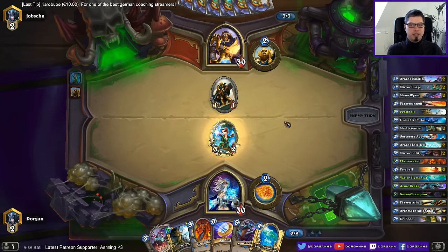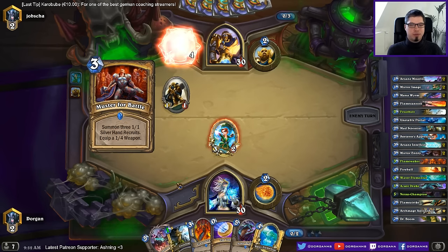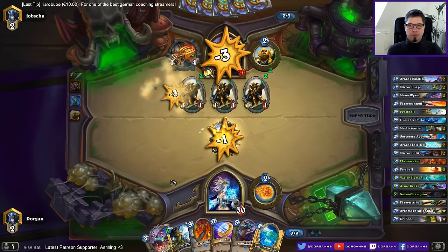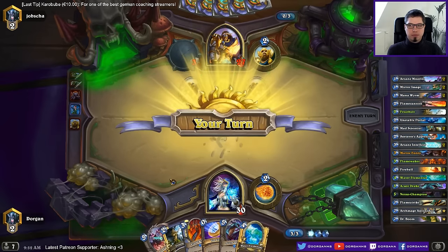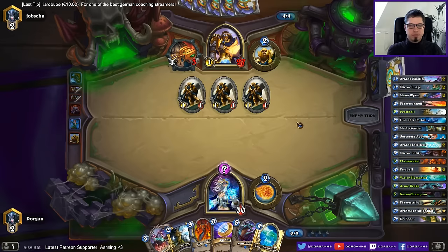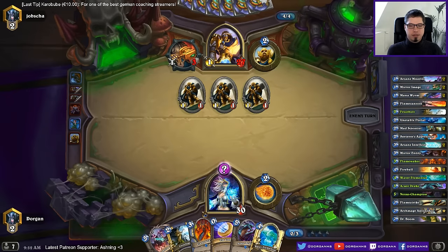The problem obviously is the Master. Because I can flame waker or coin but have no follow-up — I need a 1-damage spell and a 1-mana spell. Didn't really get it. I need the coin for next turn. Flame waker coin frostbolt is probably my way to get rid of these guys.